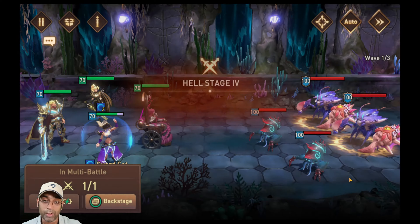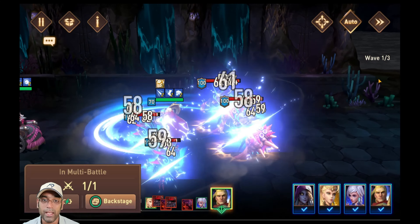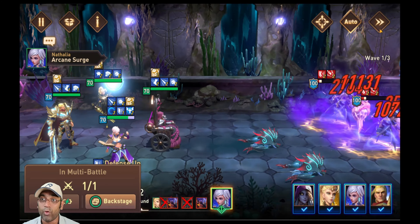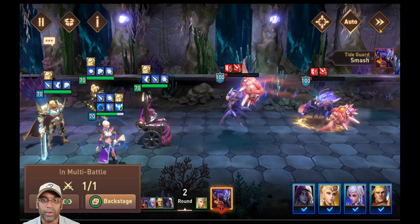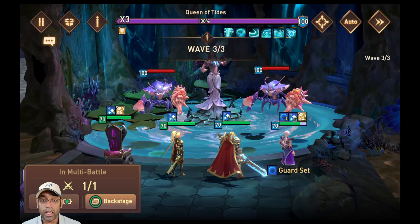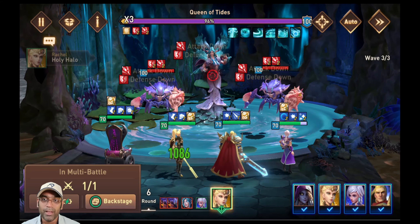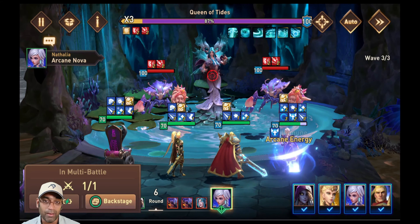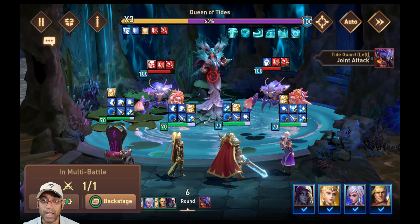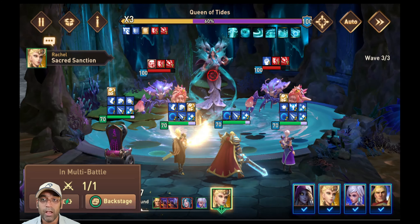Rachel has 165 attack, 154 speed, 212 crit damage, and 90 focus. My Natalia is on a guard set and speed set with 172 speed, 6,454 attack, and 331 crit damage. Jonathan is on a revival set and speed set with 200 crit damage, 110 focus, 228 speed, and 21,000 HP. Let's quickly look at how this run goes and how Muriel helps me finish it off.